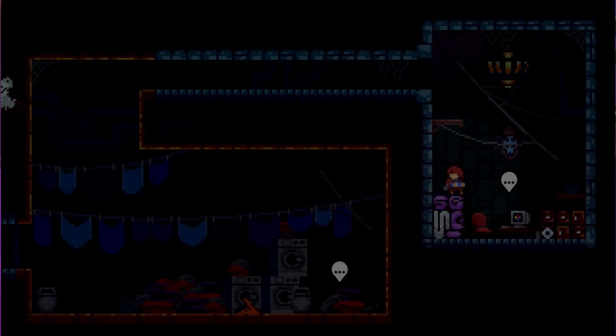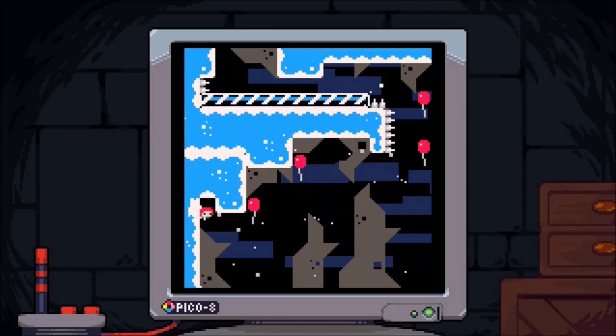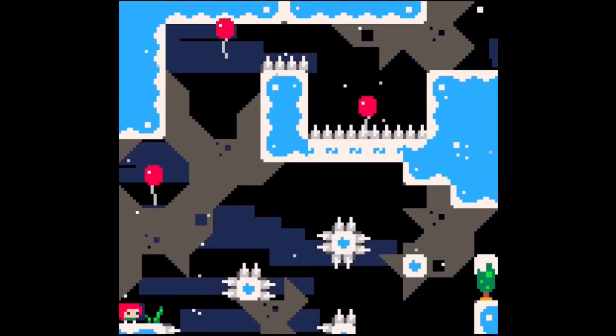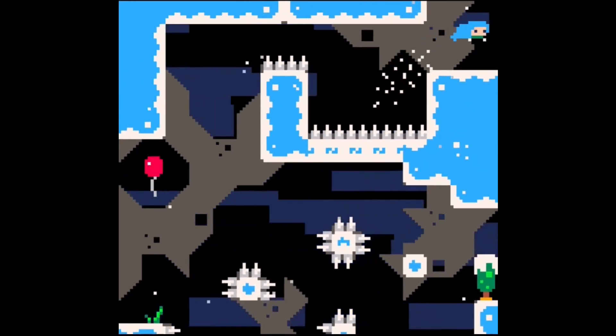If you've ever played the game Celeste, you may have already played this system. The first version of Celeste was originally coded on the Pico-8, and in the retail release of the game, there's a room you can find with a computer in it that features a fully playable version of it. Finding this game within a game is what sent me down the rabbit hole to discover what Pico-8 was to begin with. And what I found made me smile.